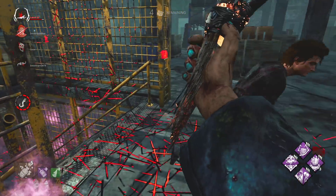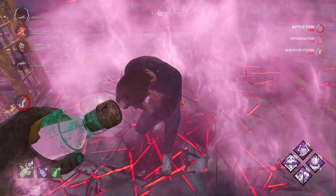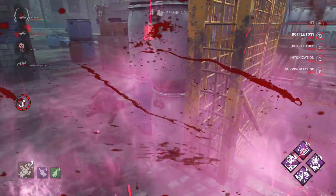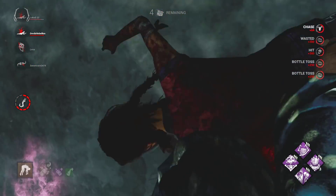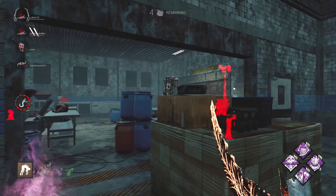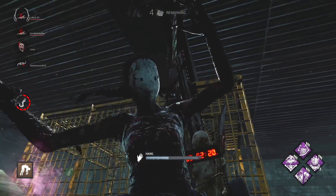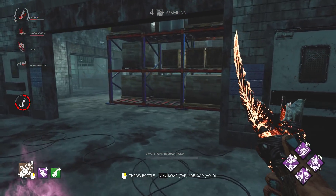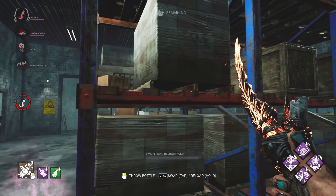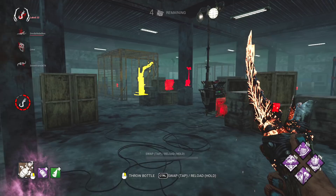I'll give you guys a look around the map just to wait for his DS. The game might be over unless the other guy has DS as well. What do you guys think about this map? Also pretty sure the Clown got a new visual update as well.